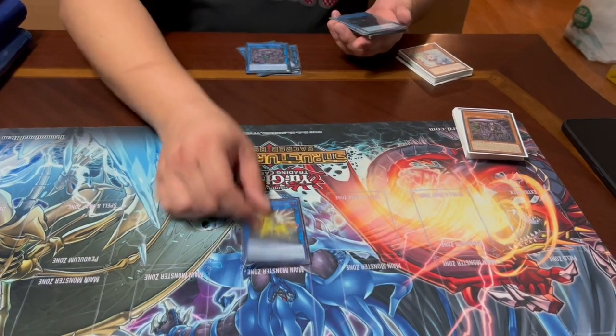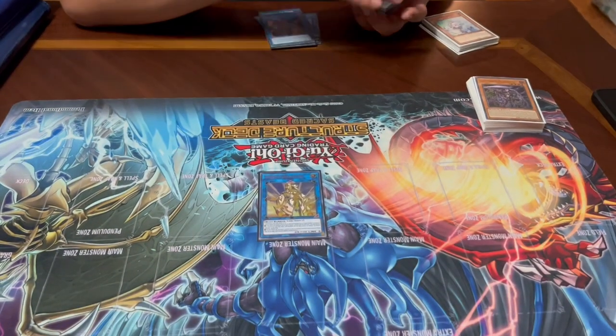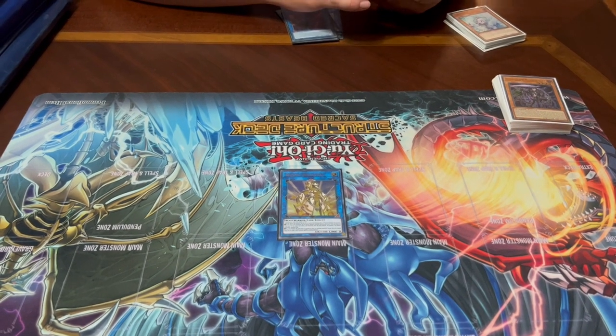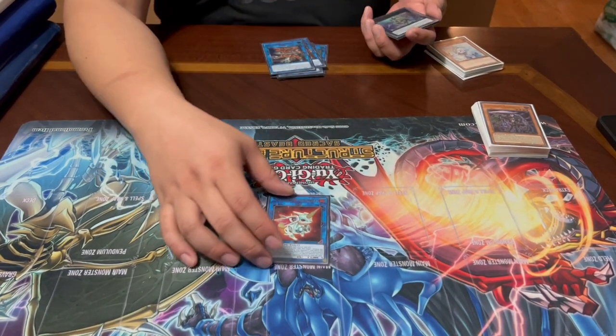We have Unicorn for removal, Cherubini to dump a Scareclaw you're missing so you have something to revive with Trihart — though since Trihart needs three monsters, using Cherubini can complicate your setup. We also have Asahina, which can be made using any two level three Scareclaw monsters; it lets you revive a Parallel Exceed from the graveyard and special summon one from hand, and they'd both be level eight at that point enabling rank eight plays. We have Phoenix and Saryuja for removal, and Almirage to trigger Parallel Exceed.